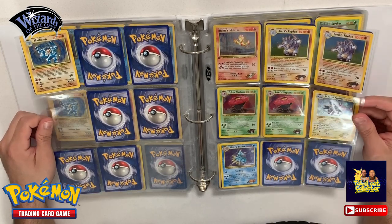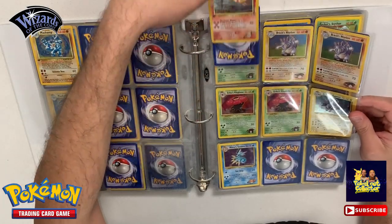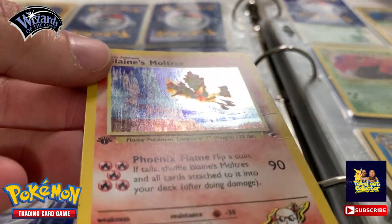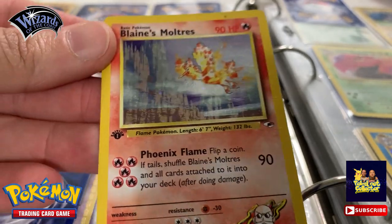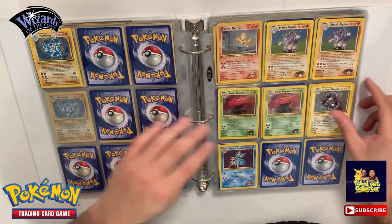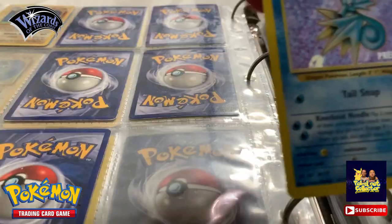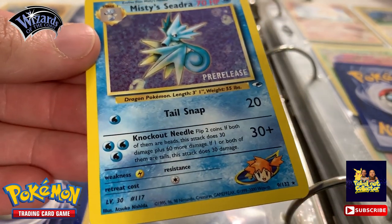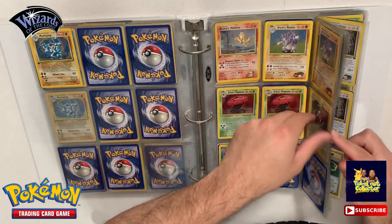We got Gym Heroes here - we got Blaine's Arcanine, and this is actually a first edition. But this one's not in the best condition - it does have a little damage there. So first edition Blaine's Arcanine, got a little damage. We got Erika's Vileplume, we got some Surge, we got this Misty's Seadra pre-release - not sure if this is worth anything, let me know. But we do have this pre-release. Wow, that's Charizard still though - the star of the show. The shadowless Charizard will always be the star of the show.